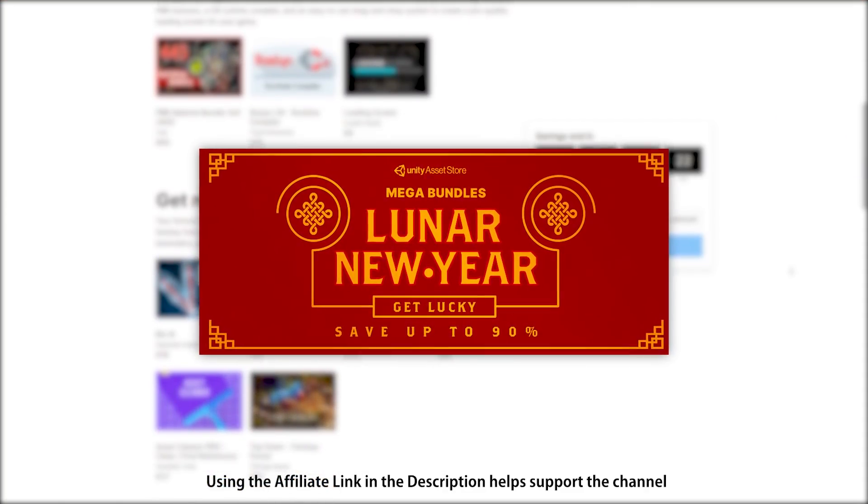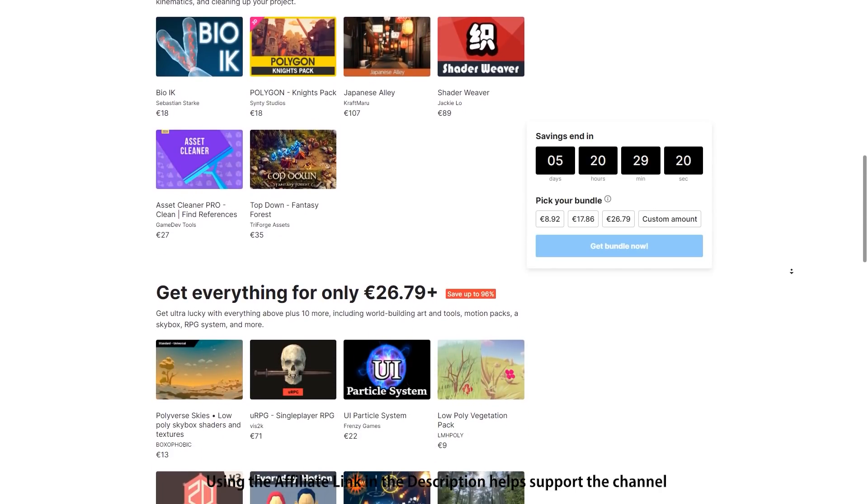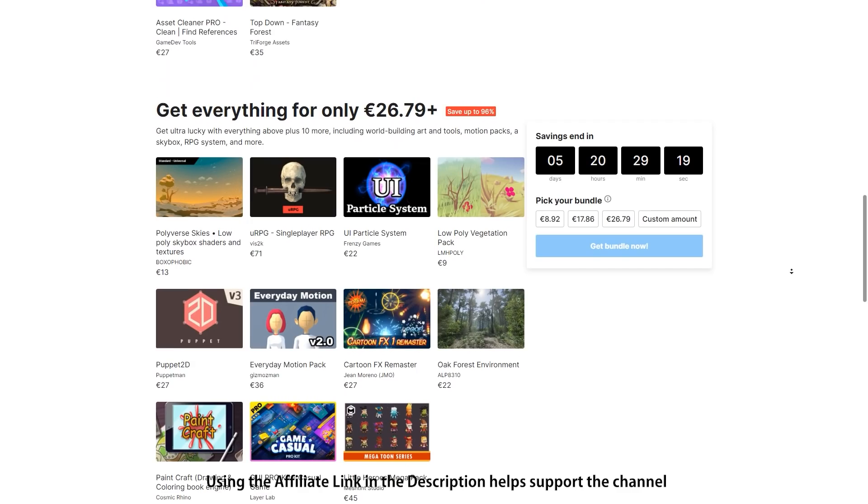By the way, the latest Unity Mega Bundle ends in a few days, so if you want $800 worth of awesome assets at 96% off then check the link in the description before it ends.